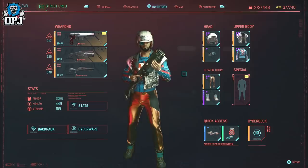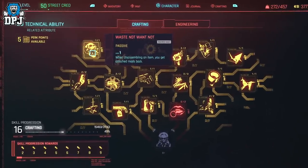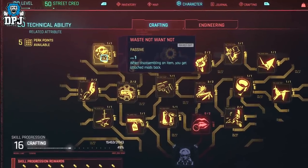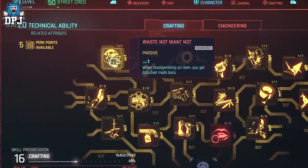What I plan to do — if you use those crafted epic Armadillo mods on gear that you may consider replacing in the future, it's probably wise to have the Waste Not, Want Not perks selected. Dismantling these items will give you the mods back so you can apply them elsewhere when the time is right.